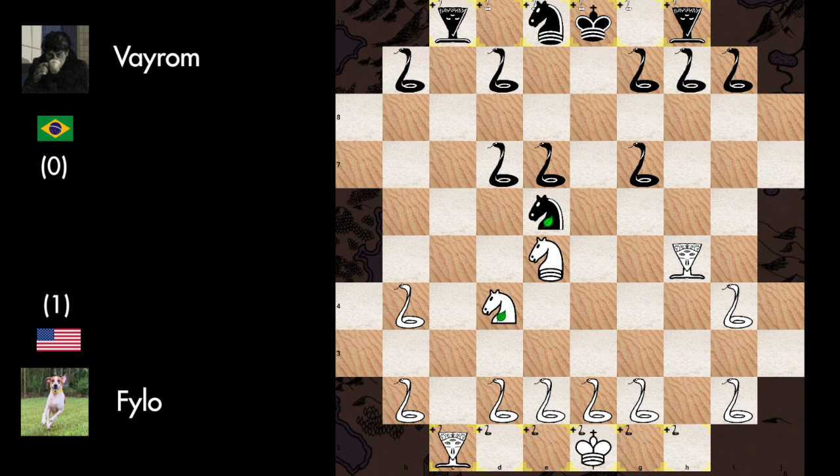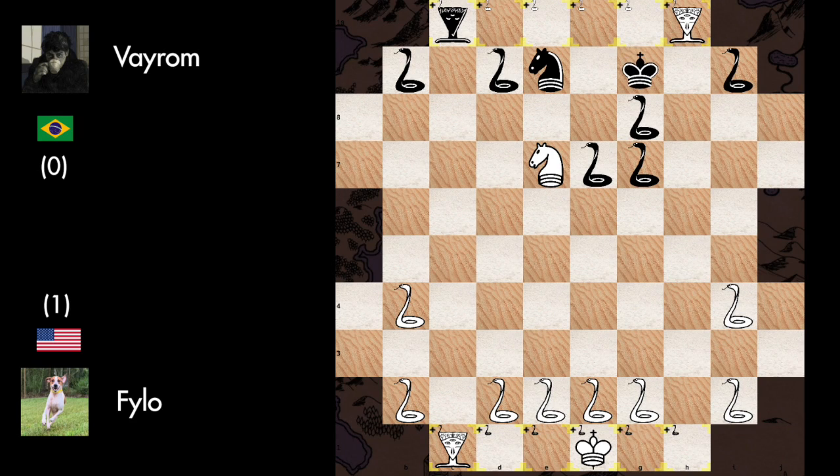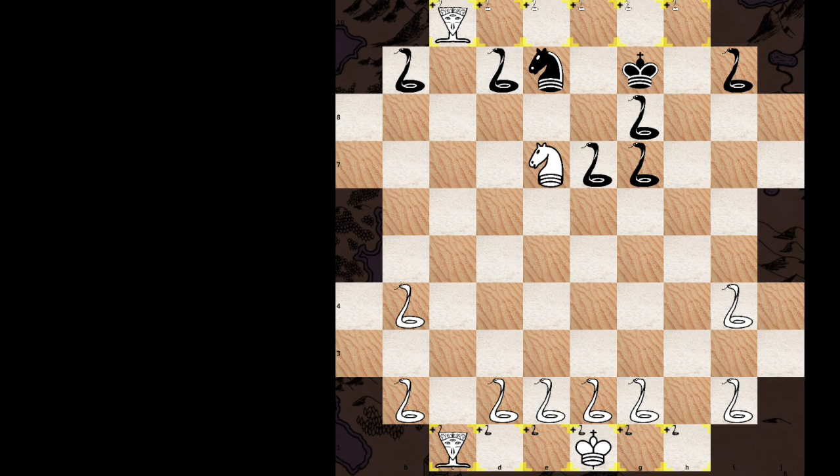The best way to defend is to play Centaur to F8, but Black didn't see it and instead blundered two snakes at once. We have Frog captures, Frog recaptures, and Centaur recaptures, and White is taking over. Black called for an exchange but Philo refused it. So Vyrom started to panic and played Snake to G8, which is a big blunder. So after losing both of his Basilisks, it is on move 13 that Vyrom decided to resign the game.